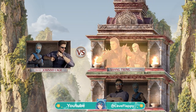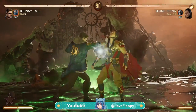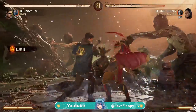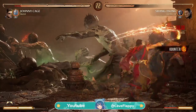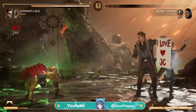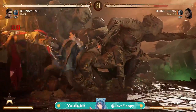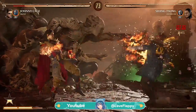I implore you guys to try this — if you can do the towers and get flawless rounds consistently with Johnny and Frost, let me know how! Freaking Shang Tsung, bro! I literally made that! I haven't seen anybody else use it! Nice, nice, nice! Don't you wanna break out?! What are we doing?! Okay, Skulls?! Oh my god, you're such a bomb, bro! We could've at least gotten two flawless!